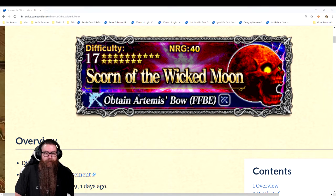Hey there boys and girls. So this is a first for me — I never really go over wiki pages because a lot of times I don't find it necessary. I would rather learn fights hands-on, but with the Score to the Wicked Moon it's sort of complicated because there are a lot of moving parts and a lot of people feel like there's a lot of randomness to this fight, but in fact it's not.